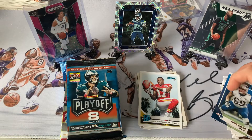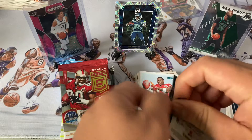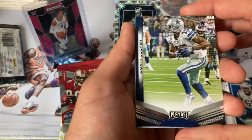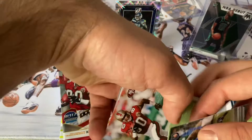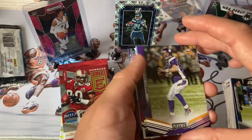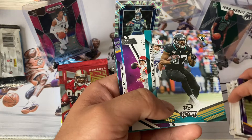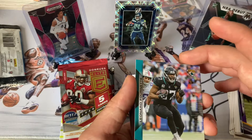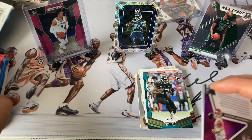Playoff edition — let's see what we got. Amari Cooper, Leonard, Jerry Rice — my man — Brett Favre, and oh — it's numbered! Fournette, nice. I believe this guy was just released yesterday — he's on waivers right now. They're saying he might go with Tom Brady or with the Seahawks, so we'll see.